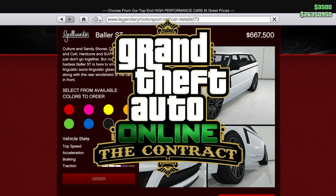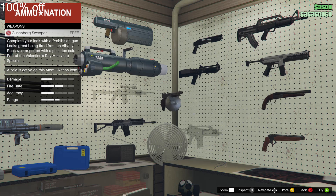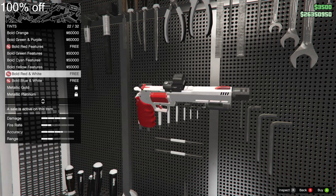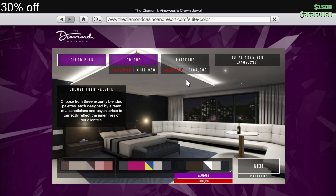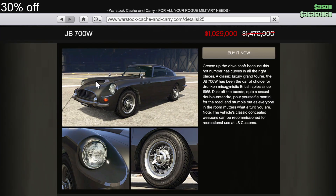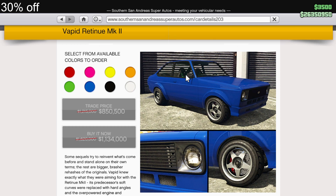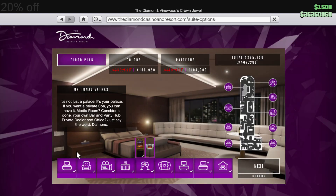As part of the continued Contract DLC drip feed, we received a new vehicle, the Baller ST. For discounts we got 100% off the Gusenberg Sweeper, Pink Weapon Tints, and Themed Mark II Weapon Tints, 40% off the Roosevelt Valor, 30% off Casino Penthouse Renovations, the JB700, the JB700W, the Retinue Mark II, the Peyote, the Peyote Gasser, and the Drift Yosemite, and lastly 20% off Casino Penthouses.